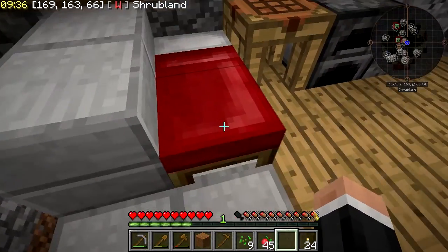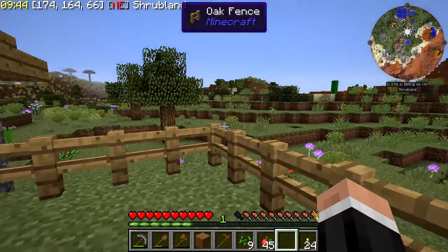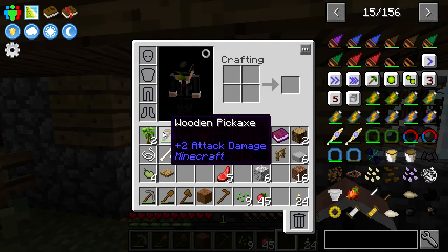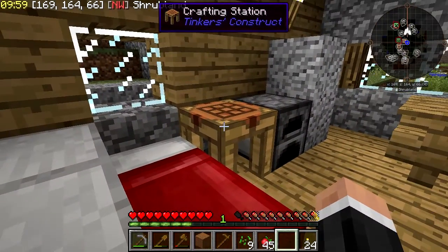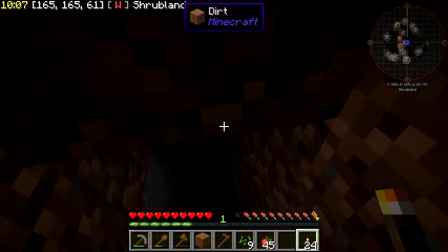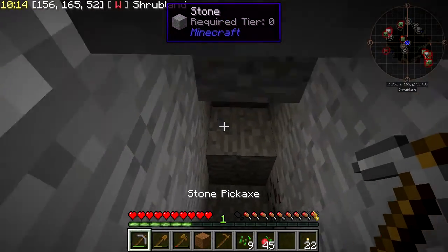And we are back. I've got a bed now and I've actually managed to survive my second night. I've just holed up in this little bit here. I've got some rotten flesh, some bone strings, some beans from Random Things. Tinkers is very much in this and it is listed as semi-stable. I need to get some kind of mining stuff done — we've done some crafting, we need to do some mining.